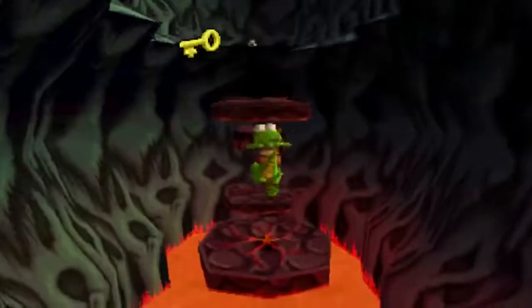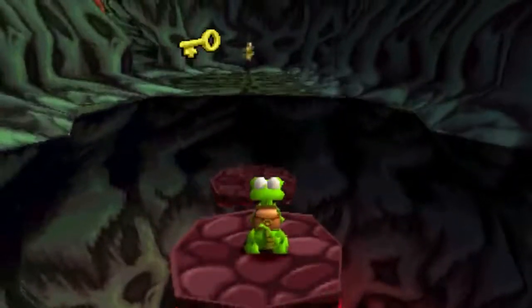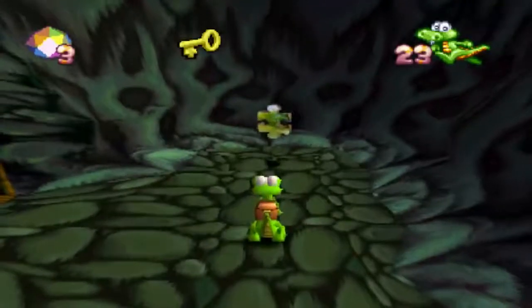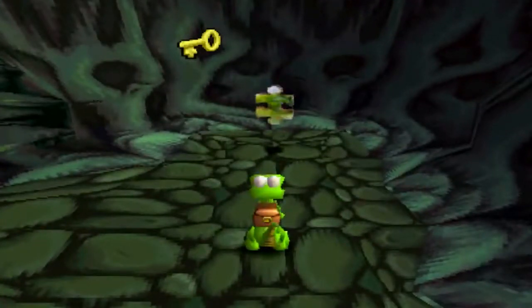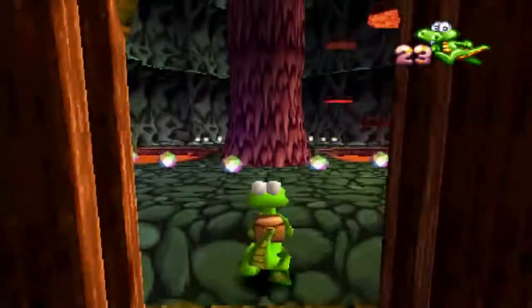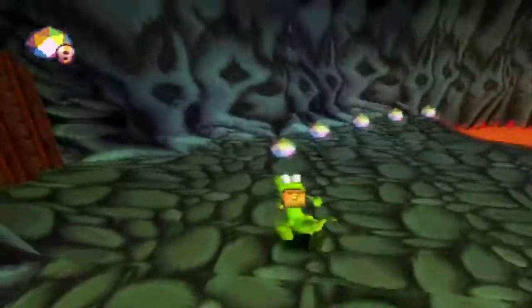The only things in these secret levels are white crystals and hearts, so this is a good place to farm for hearts. The main objective as to why we're here is puzzle pieces — and what does that unlock? It unlocks a secret world, an optional secret world. There's a fifth world.